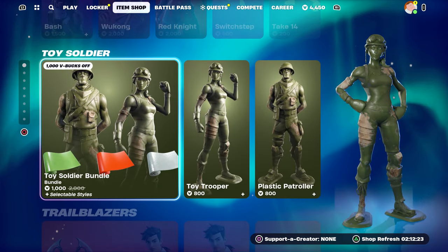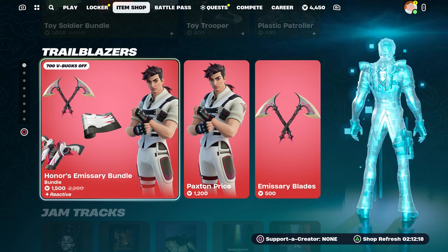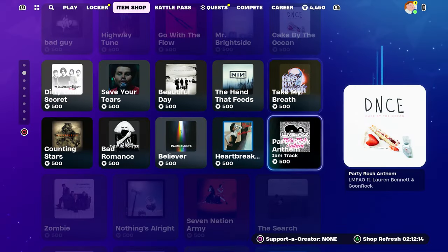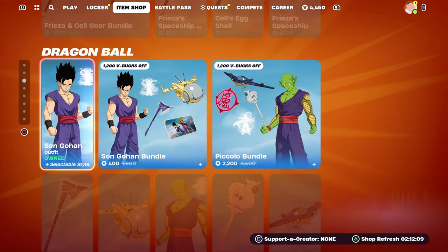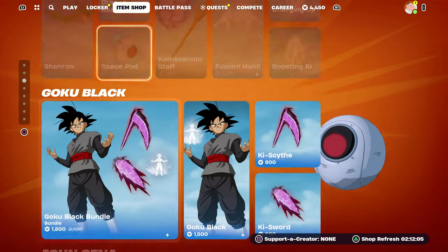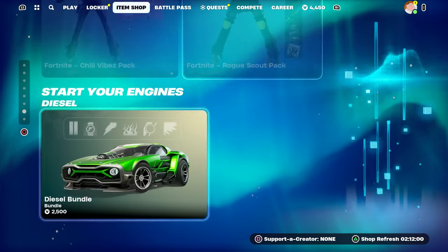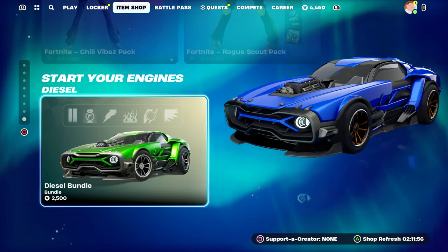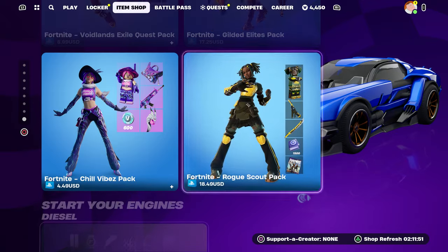If anybody wants some skin from the item shop, let me know in the comment section below. Put your name in the comment section, and if you get selected let me know what you want — there's bundles, Cell, Frieza, Piccolo, Gohan, Goku, and more. I can also give out Rocket League vehicles.